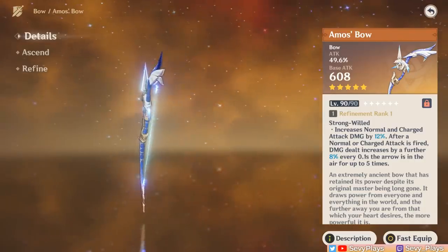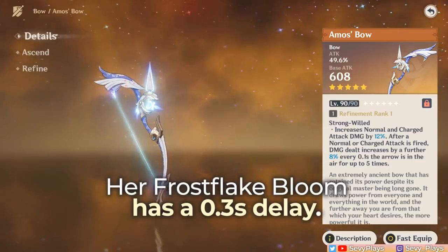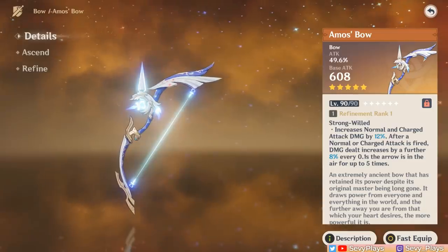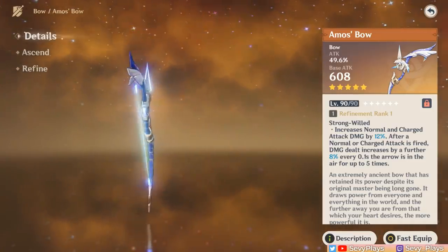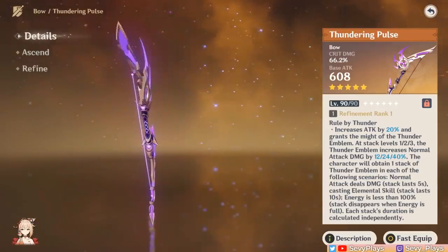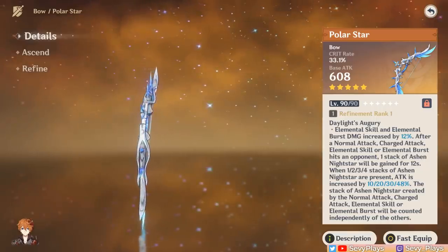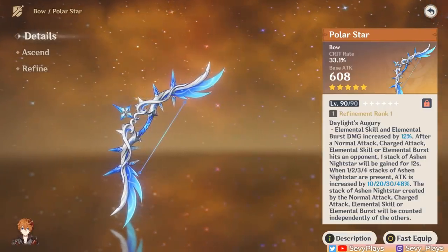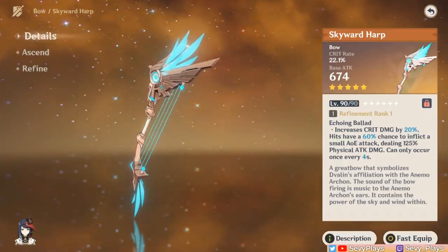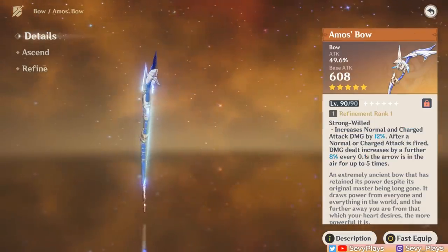For 5-star bows, Ganyu's best in slot to this day is still the Amos Bow. This is because her Frostflake Bloom has a 0.3 second delay that counts towards the Amos Bow's passive. This even stacks on top of the arrow's flight time, so it's easy for Ganyu to get the max 52% charged attack damage buff on R1. Of course, you can still give Ganyu the Thundering Pulse, which is pretty much a universal stat stick, but take note that its passive is only for normal attacks, not charged attacks. There's also the Polar Star, but you'll want to insert a normal attack alongside Ganyu's other talents to trigger the full effect. The Skyward Harp is also still a generally viable weapon for her as yet another stat stick. If you have any of these, they're all excellent options, but in general, Amos Bow is still the best.